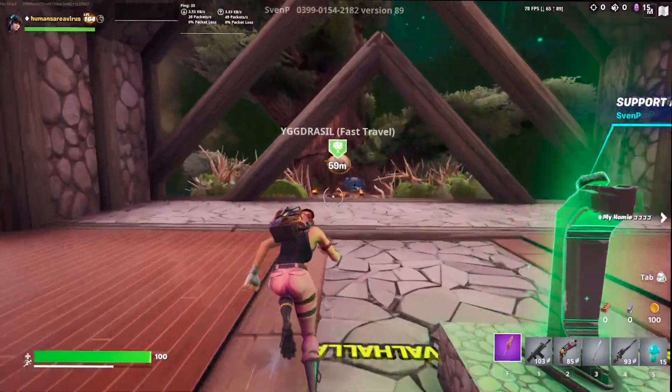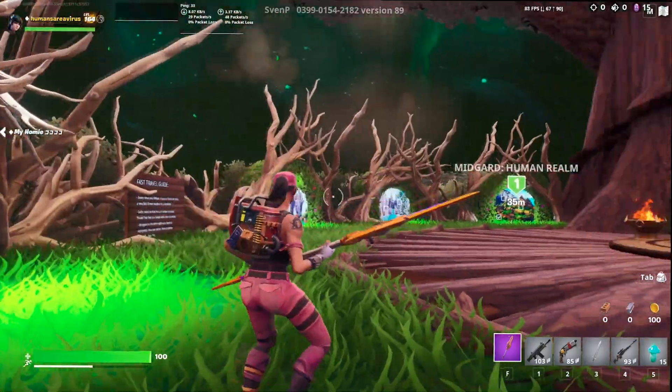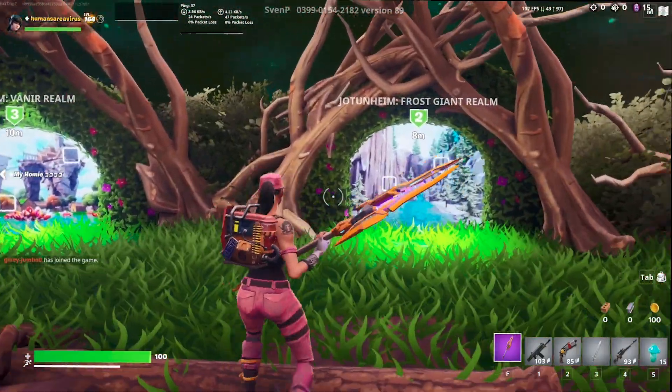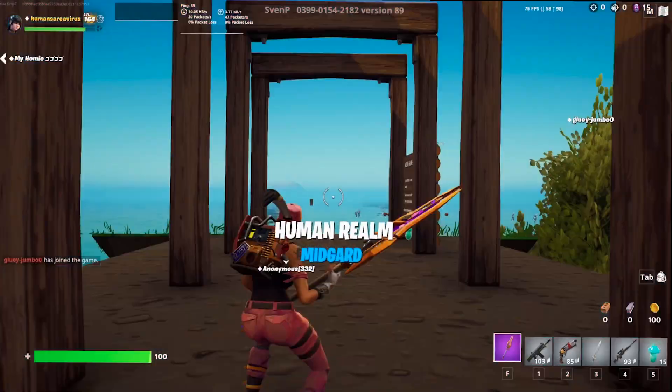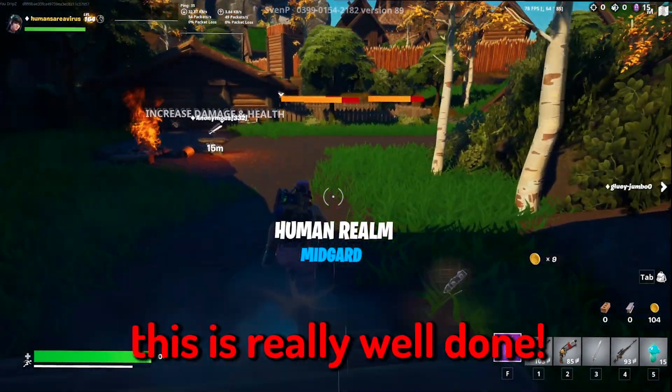We can fast travel back. Now we're getting some gold. These are the realms - we can choose which realm to go to. I think we just go to the starter realm. There we go - Midgard! Oh this is so cool, this is really well done.